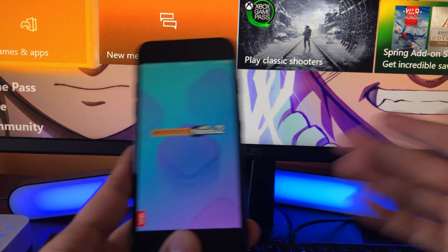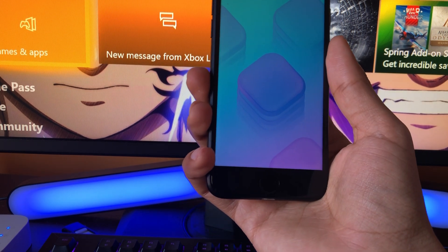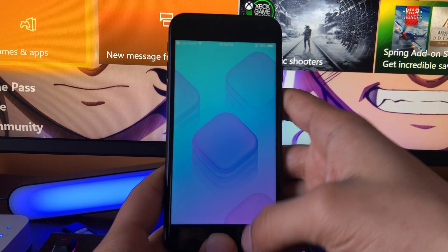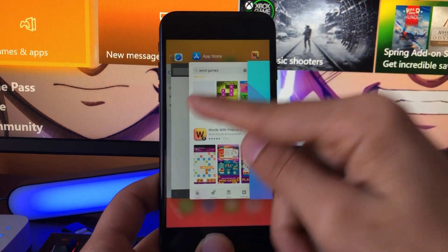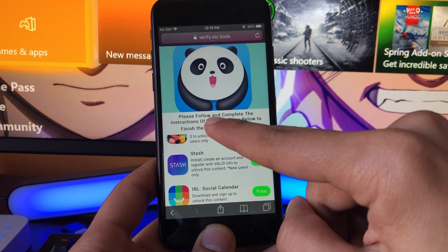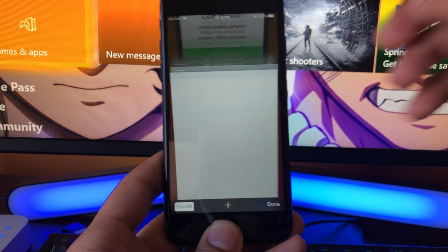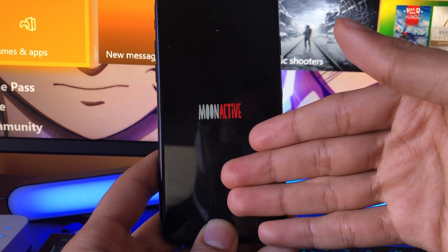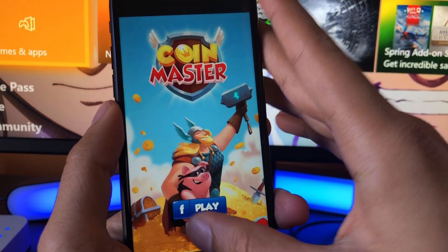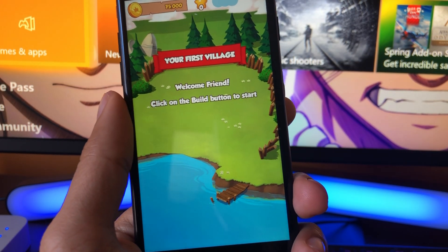I already have the app downloaded since I've done this before — that's how I have Panda Helper VIP and can download all those tweaked apps and games. For your first time it'll add an extra minute or two. This literally takes under five minutes depending on your internet speed. Once you've done one app, you're not done yet — you have to go back and do a second one. That's a very important step. It doesn't matter which apps you pick; just read the instructions, download the full app, and complete it.